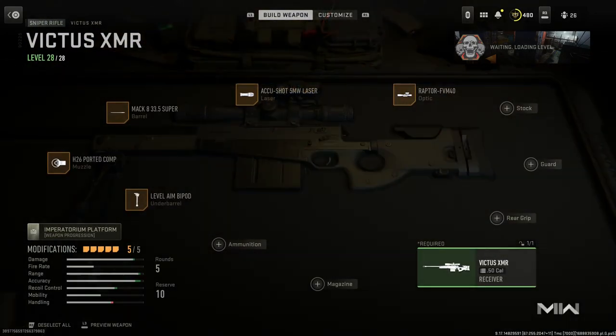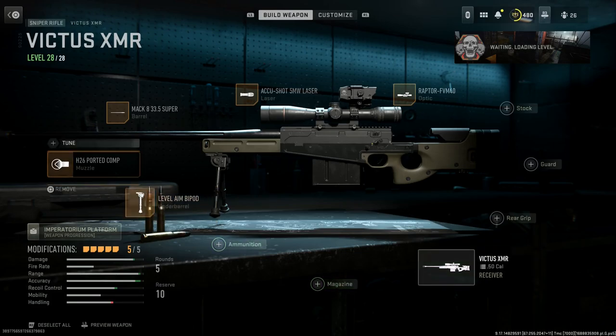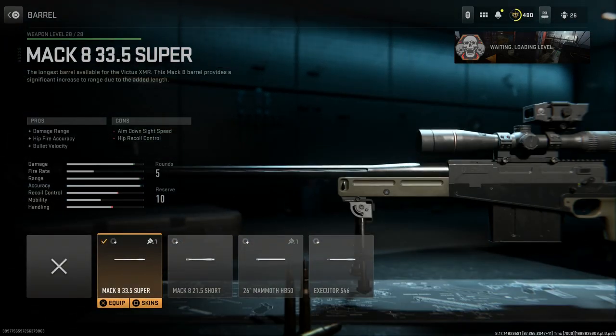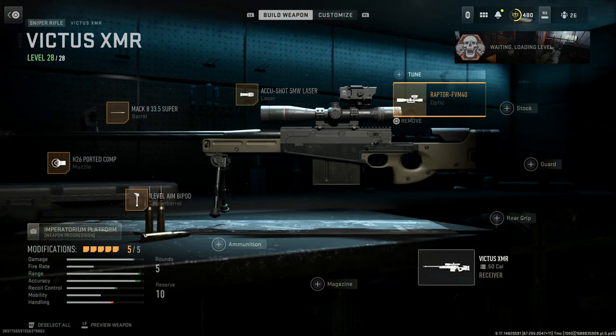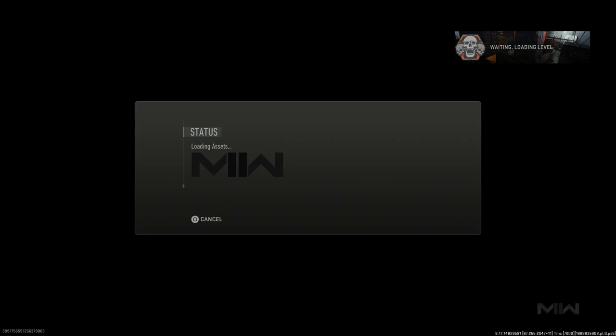The first weapon we're covering today is the AW50 — this is a sniper rifle utilized by British Special Forces, the SAS. It comes with the H26 port compensator, which is the compensator they actually use on the AW50 in real life — that big fat brake compensator, similar to what we see on the Barrett. We're running the 33-inch barrel for damage range and bullet velocity, the Accu-Shot 5 milliwatt laser for aim-down-sight and aiming stability, the Raptor optic for the rangefinder, and the Level Aim bipod.